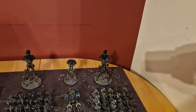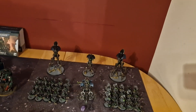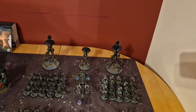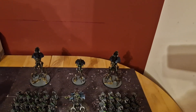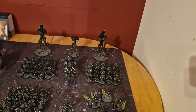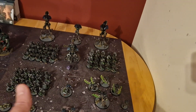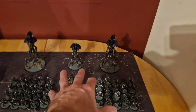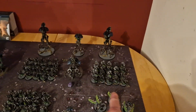At the back: two Canoptic Doomstalkers with the big doomstalker cannon — they hit on fours, but as heavy weapons they get plus one to hit if they stay still, and they can overwatch on fives. Between them sits a Canoptic Reanimator: anything within twelve inches reanimates an additional D3 wounds, and targets don't need to be visible, so it can hide behind a ruin buffing everything in front of it.